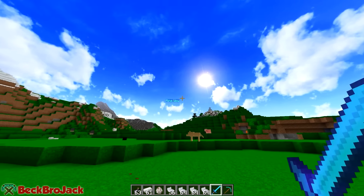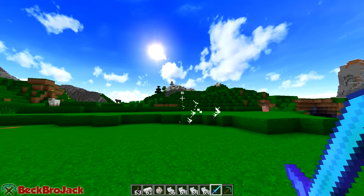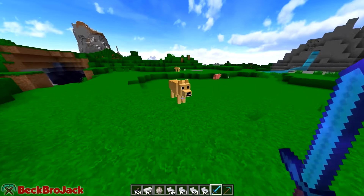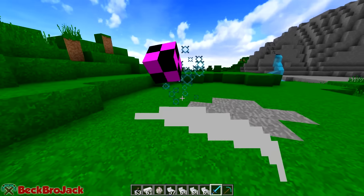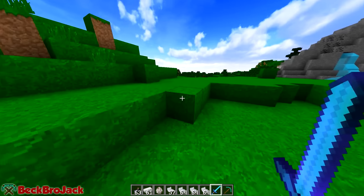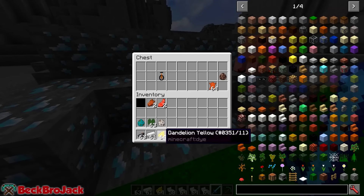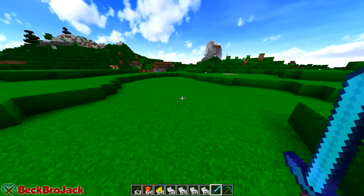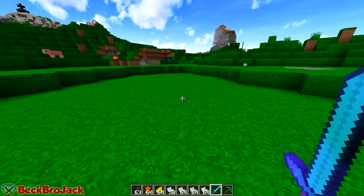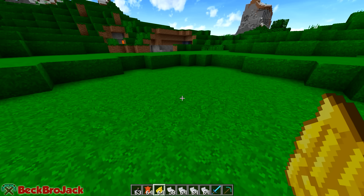After Dat Boi finishes his rap, he'll drop the unicycle. You can't place it down — just press Q to drop it and it's already going. Right-click on it and you can start riding. It is super fast! It can't go up blocks but it can actually fly — you can fly over blocks and if you get semi-high you can fly all around. Press Shift to get off, and click it to get it back in your inventory.